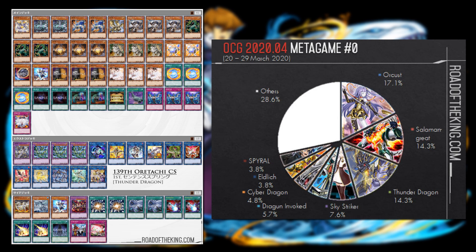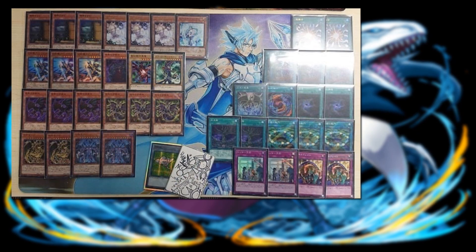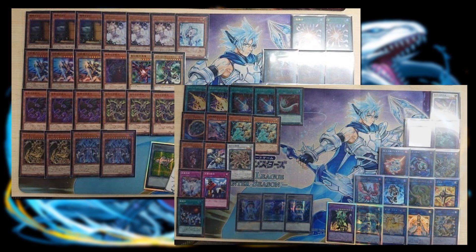Thunders still have one Colossus and Vanity's Emptiness in the main deck. Link Cross is also in there, a card that got limited even though it still needs to be released in the TCG. The conclusion on the Dragon engine: Konami OCG wanted to address it, but left options with only one Red-Eyes Fusion and one Anaconda available. People still try to main deck it because it's so powerful — it negates, it pops, it burns, it protects — it does too much for just one card.